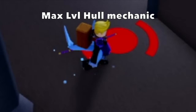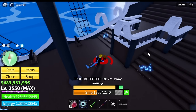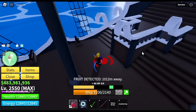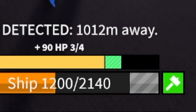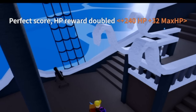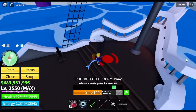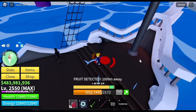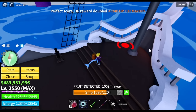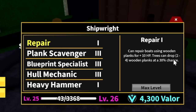Max Hull Mechanic can heal the max HP of your ship. There's also a minigame — if you're able to hit the green bar and time it properly, you will have a better reward. I'm going to show you: perfect score, HP reward is doubled — 240 plus 32 max HP. Let's try it again: left click, first, second, third, and last one. Boom — 240 plus 33 max HP.